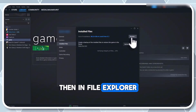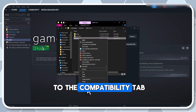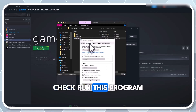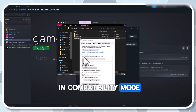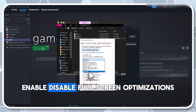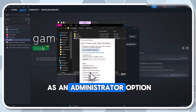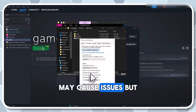Then, in File Explorer, right-click the game's executable, select Properties, and go to the Compatibility tab. Check Run this program in compatibility mode and try Windows 7 or Windows 8. Enable Disable fullscreen optimizations. The Run this program as an administrator option may cause issues, but test it.